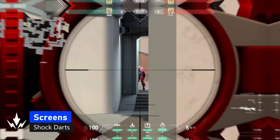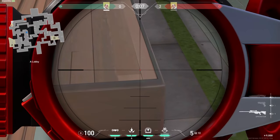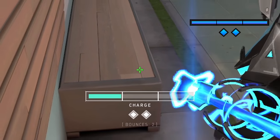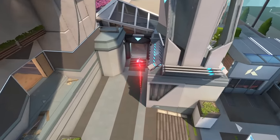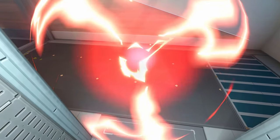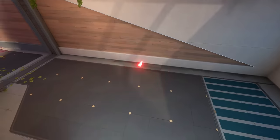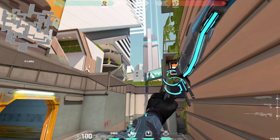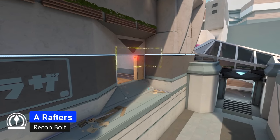If they like to hold this angle from screens, these are really awesome shock darts. Stand in this corner on top of the flower pot. For the first arrow, just aim a little bit above this corner and do two bounces with max charge. For the second arrow, just turn around, aim at the bottom of this white wall, and do second bar charge. Both arrows combined will look like this, and if they are holding from screens it's really hard to see those shock darts coming.